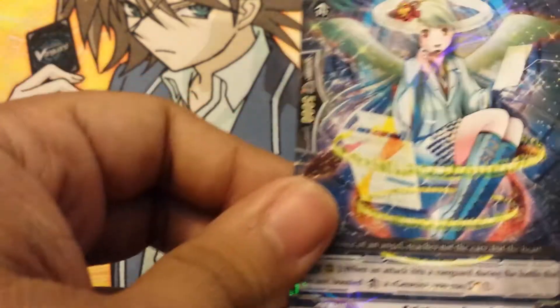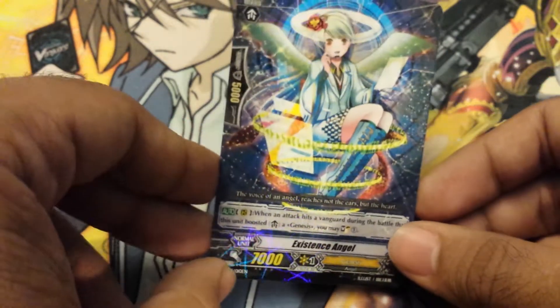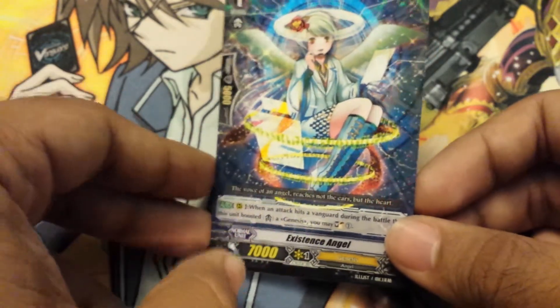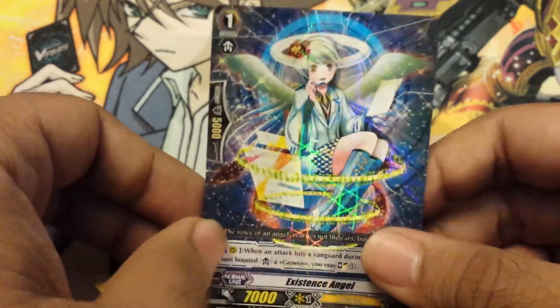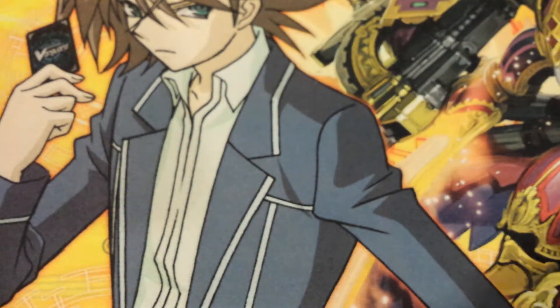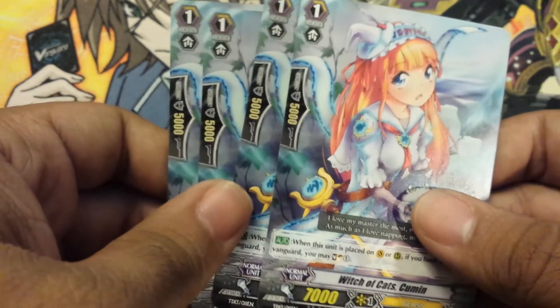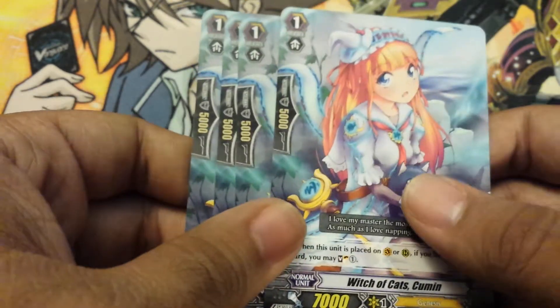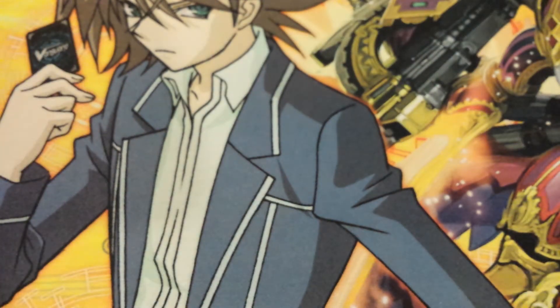And then you get one Existence Angel. She used to be a promo card — a promo card for the Sneak Peek event for Set 10. But now they reprinted her and made her foil in the Trial Deck, which looks nicer now. So yeah, that's pretty cool. And you get four Witch of Cats Cumin. She's basically one of those cards where when you put her in the Vanguard Rearguard Circle, you just Soul Charge one. You got her in Set 10.